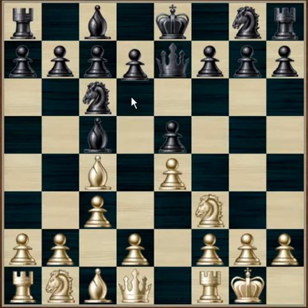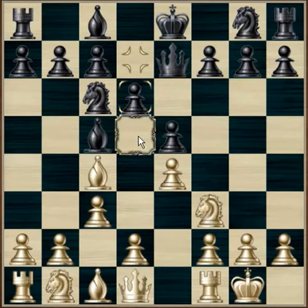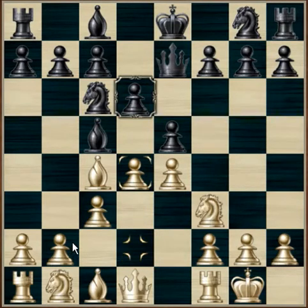Black pushes d6, which allows the bishop to come out, and the d6 pawn is defending the e5 pawn and the bishop. Now white pushes forwards with d4. The idea here is that black will attack the d4 pawn with his e5, this will provoke an exchange, which will allow white to bring out his rook and pin the queen to the king.